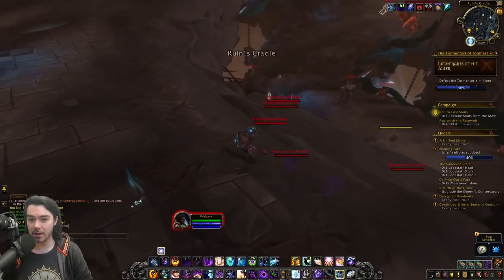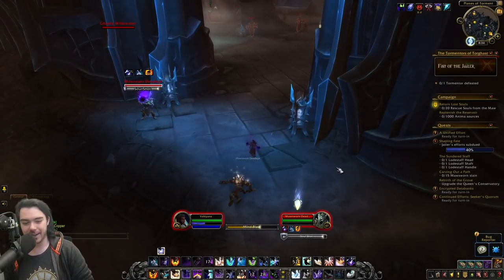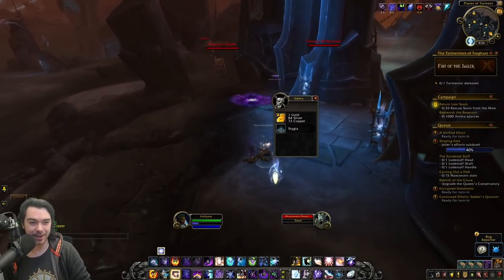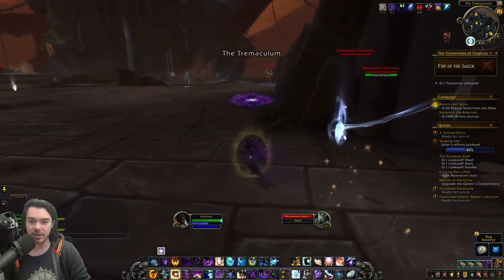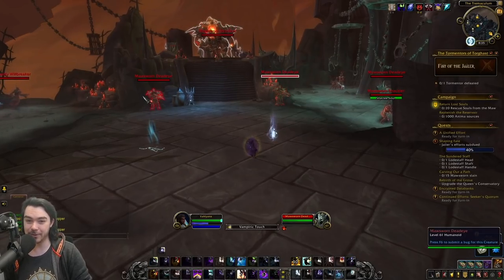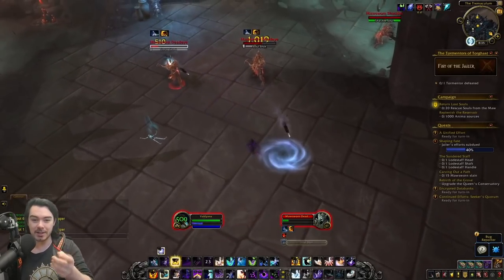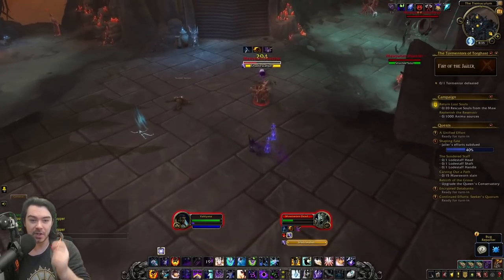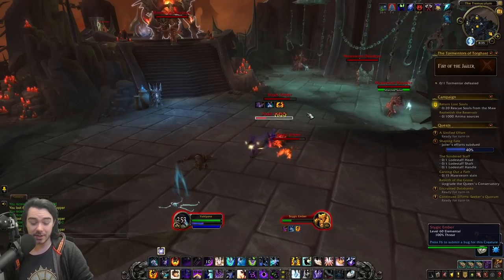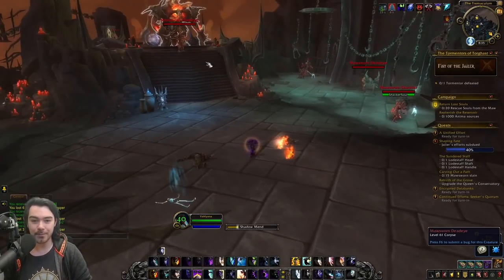We went all around the area killing off the Lieutenants — I died a couple of times doing it, and it was also bugged so my corpse wasn't there. I lost a whole lot of Stygia on the test realm, which is truly a tragedy. But here we go, coming back into the area. The Tormentor doesn't patrol; he's just sat in his spot. And there he is — Malleus Gracchus, a big fiery dude. This is actually what I was calling for in my Torghast rework — a fixed boss for the Soul Forges area.